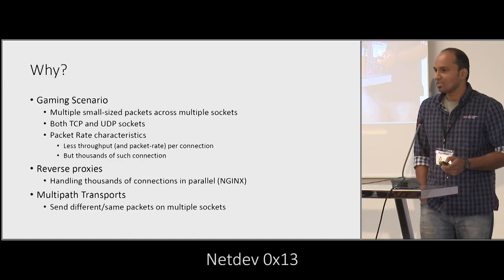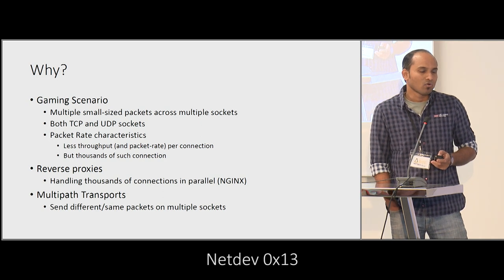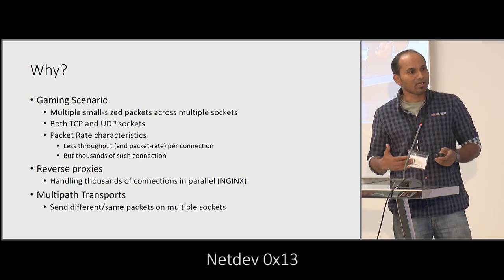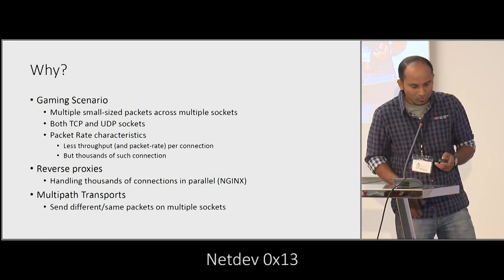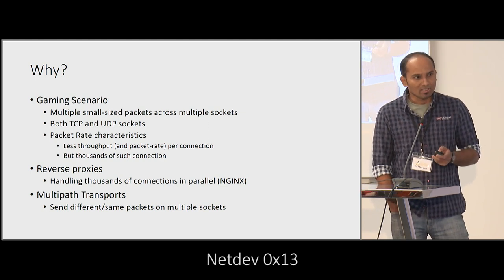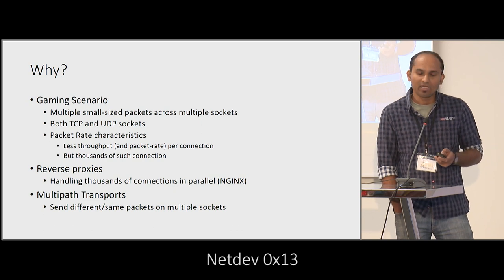The primary motivation for us was the gaming scenario where we were experimenting with a particular game which made use of UDP packets. To improve the latency we made use of multipath UDP, and eventually we realized that on the server we are not able to scale very well when using the multipath UDP scheme. We tried to check whether recvmmsg could be made use of in this context and see whether it can give any improvement, but we realized eventually that recvmmsg couldn't get any improvement.